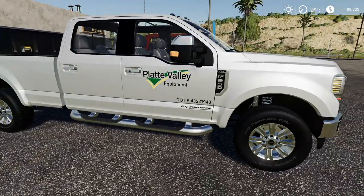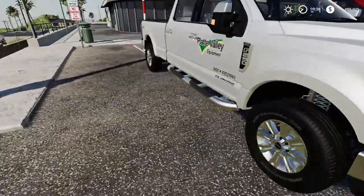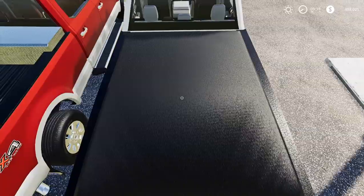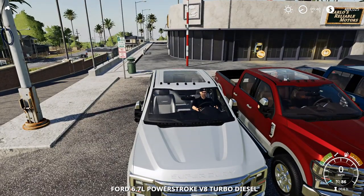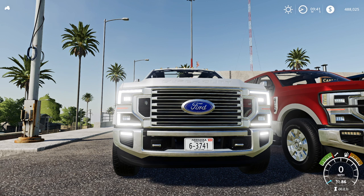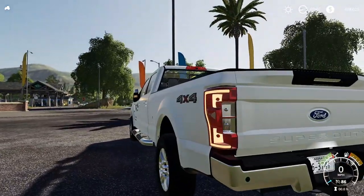Here we are and we're going to go through a couple different variants. First up we got a 250 Lariat — you can see it's got the badging right there, the front end with the Nebraska plates. This one does not have any plow prep or winch on it, but it does have stock running boards with a Platte Valley decal and the 4x4 package. Looking at the back we got a drop hitch with a stock tailgate bed cover. We'll fire it up — you hear the iconic Ford chime. There it goes. You have your LED daytime running lights on it.